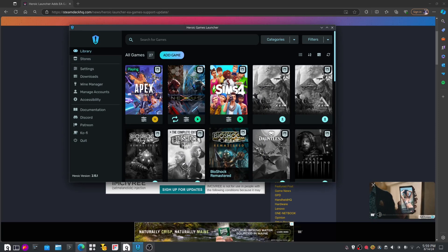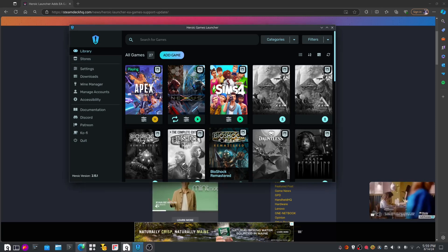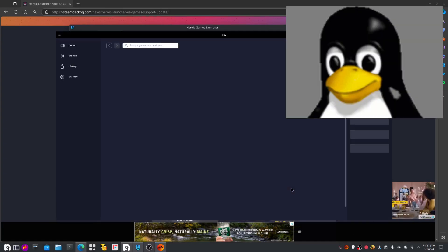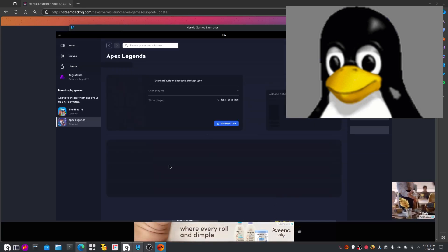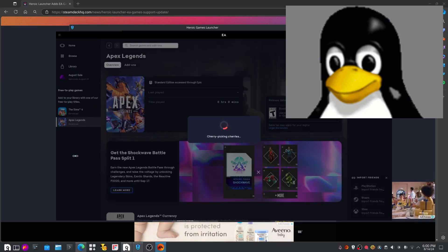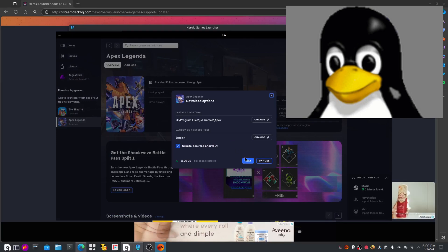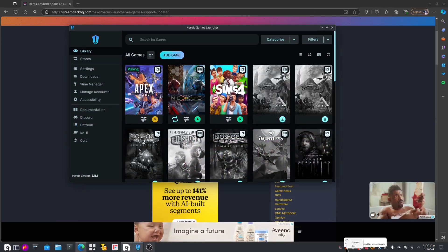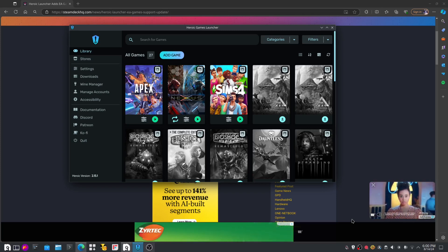Why would you design it that way? It just installed it. It probably already logged in automatically because I already put my password in — you can see the EA app right here in the corner. And now it's going to install again. This should not happen — you installed it twice. EA, why do you do this?